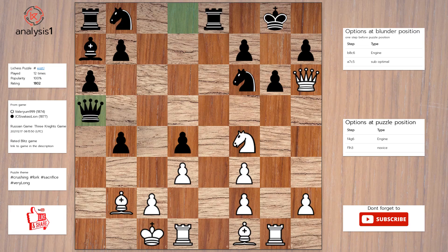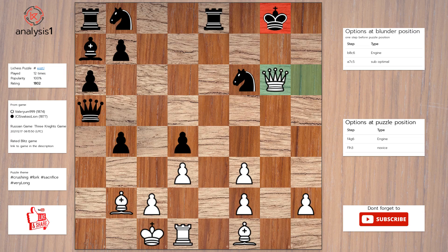Here is the solution to the puzzle: knight takes pawn, pawn takes knight, rook takes pawn check, pawn takes rook, queen takes pawn check, king to h8, queen takes knight check.